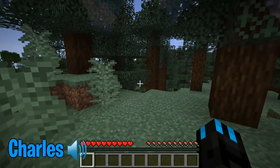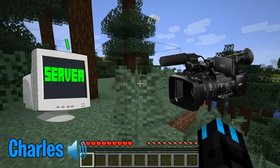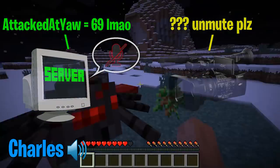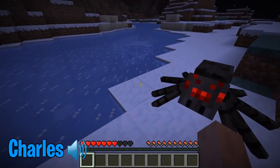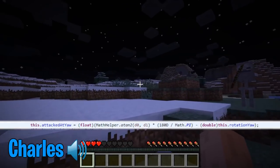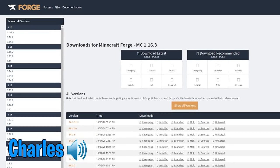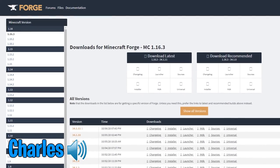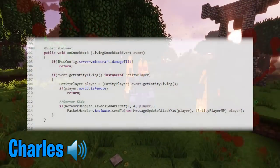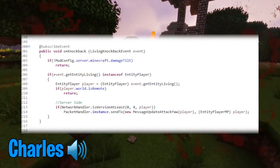However, in newer versions of Minecraft, the camera and the server are totally separate. So the angle is being calculated on the server, but the server isn't telling the camera what the angle is. So all we have to do to fix this is have the server tell the camera what that angle is. After the server calculates that angle, the server also gives the player knockback. Forge, the Minecraft mod loader, makes it very easy to run code during knockback. So all we had to do was, during knockback, tell the server to send the camera the angle. And that is all it took.